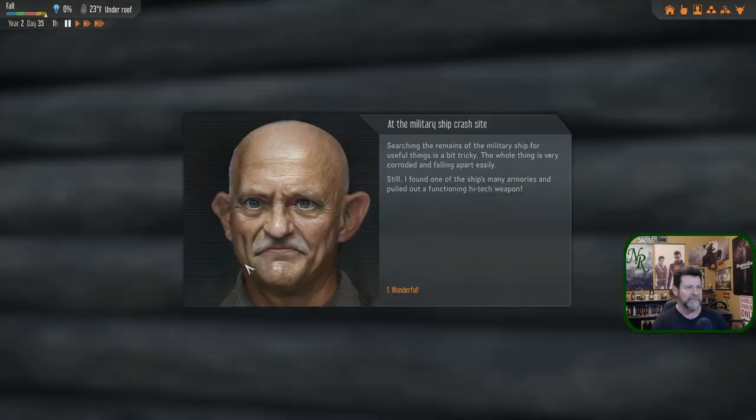Carter's on an expedition. He's searching the remains of a military ship for useful things — it's tricky because the whole thing is very corroded and falling apart. He found one of the ship's armories and pulled out a functioning high-tech weapon. Let's see if he can do better than Rita and pull out something more functional than a laser pistol.